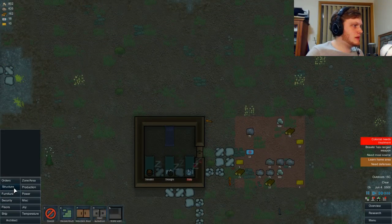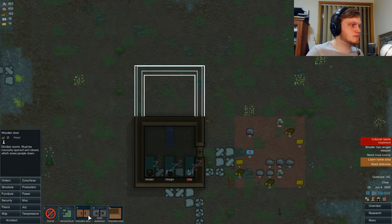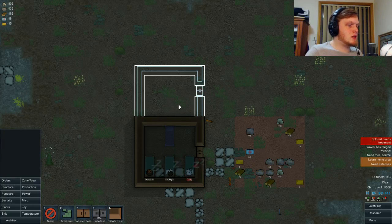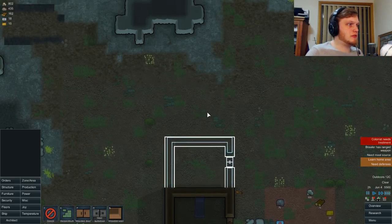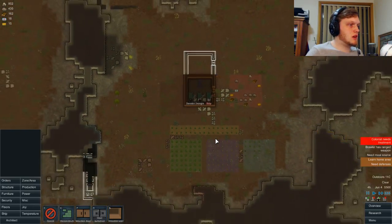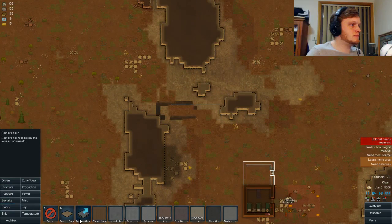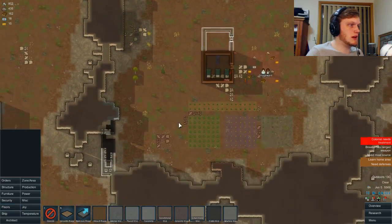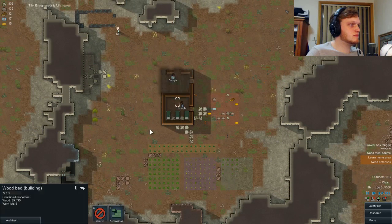We're going to get to work building another room, which is going to be our production room. It'll be five by seven. We'll stick a door in there — so this is where all of our production things are going to be going. And then we'll have a freezer room on this side. I haven't yet decided whether I'm going to be building this all as one interconnected complex or more like individual buildings. I've got to decide — we can decide together.